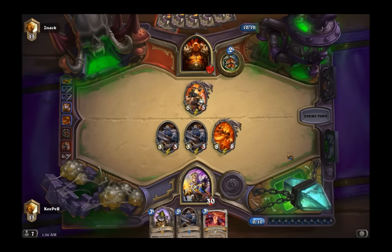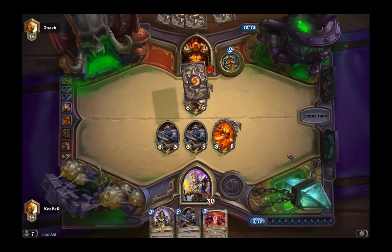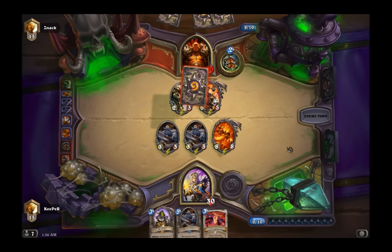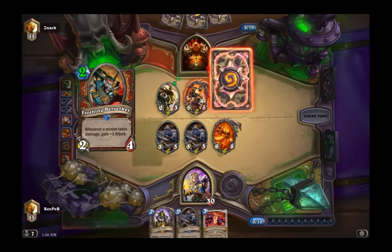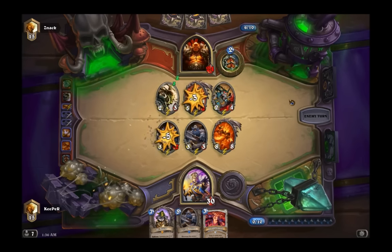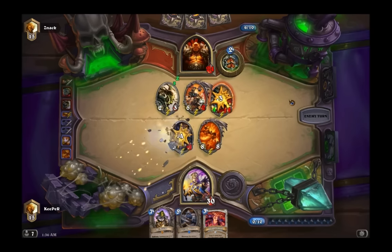The dream of this deck is: you clear your opponent's board, use Battle Rage, and get a ton of cards. Now you not only have board control but card advantage as well. Having low health isn't that big of a problem for a warrior because they have armor, so you can always use your hero power in the late stages of the game to get that boost in health.